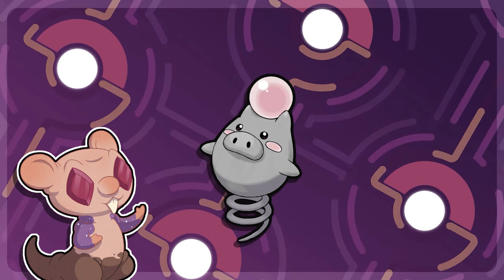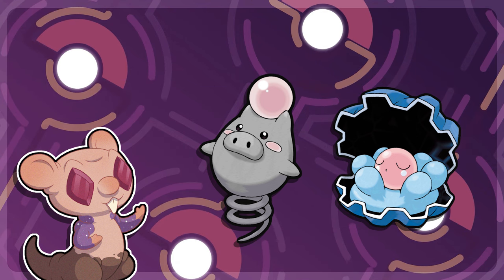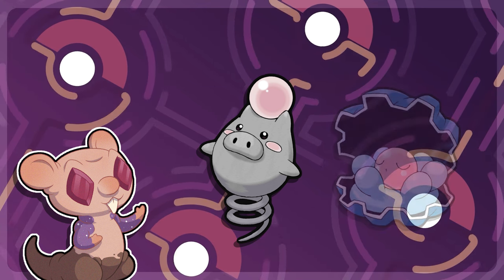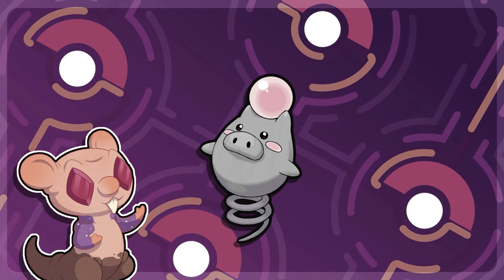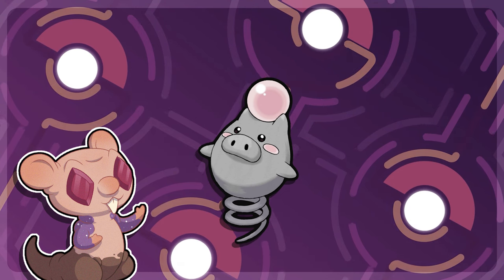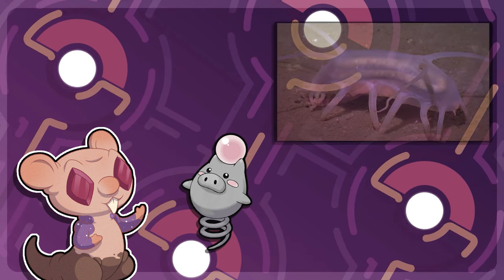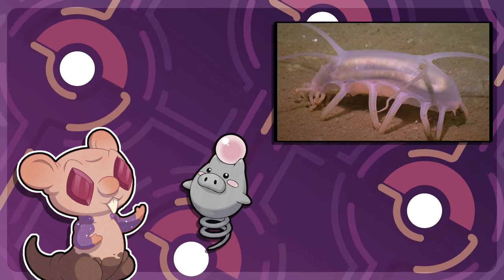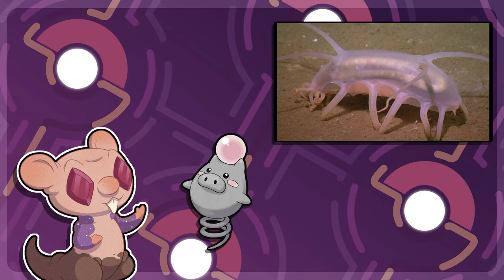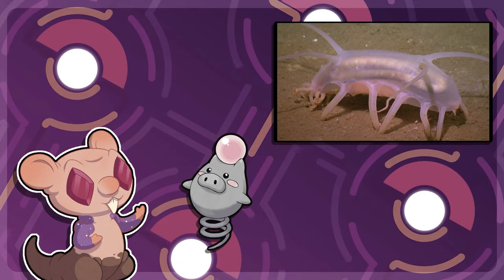Spoink is a pig Pokémon that has a clam pearl on top of its head, which it uses to amplify its psychic powers. For its convergent form, I decided to use an animal that also has pig in its name, however it isn't related to it. This animal is the sea pig, a type of sea cucumber. And instead of using a clam pearl on its head, it literally has the clam on its head, absorbing its life force to use as its power.